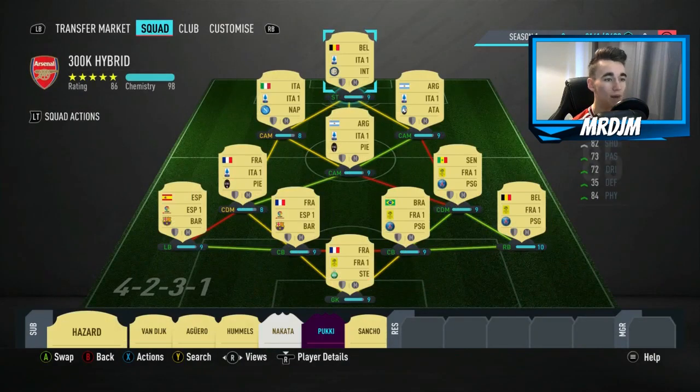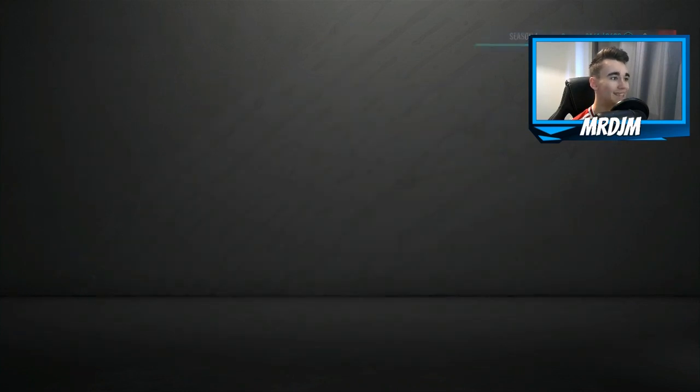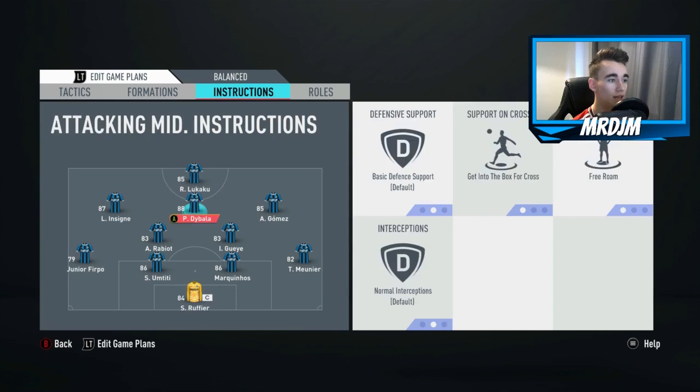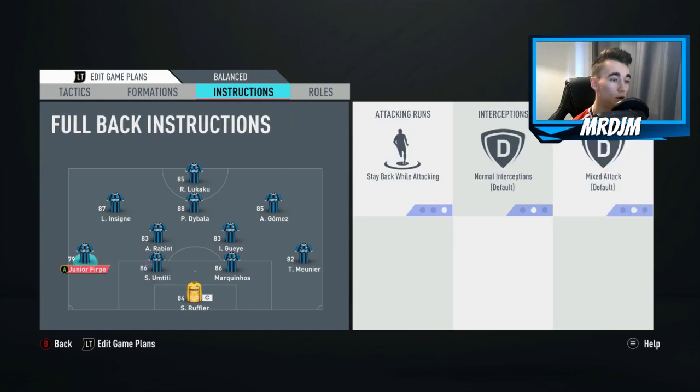Every player is on at least 8 chemistry; converted to correct positions and with 10 matches played, every player would be on 10 chemistry. Custom tactics are the same as the other two squads. For play instructions: Lukaku — stay forwards. All three CAMs — get into the box for cross and free roam. Adrisha Gay — cut passing lanes, stay back while attacking, cover the centre. Rabiot — the exact same as Adrisha Gay. Both fullbacks stay back while attacking. Those are the play instructions for this 300k team.